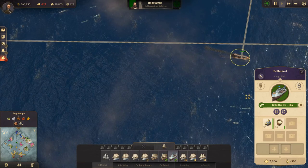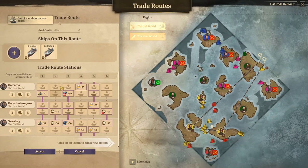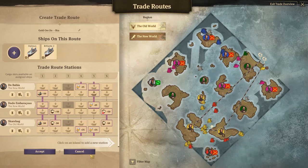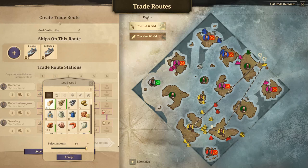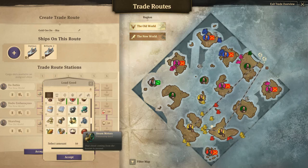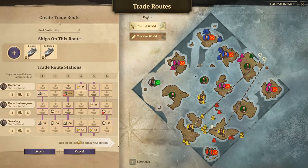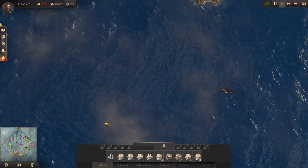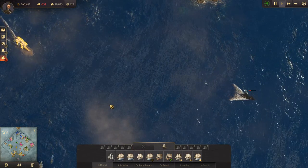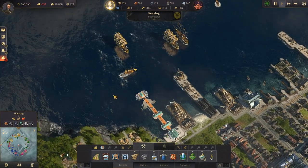We have a ship here with 15 and 14. We don't really need this on here anymore, so we could do something else. Let's pick up some more gold and drop it off here. You are chasing that guy down — very good. We're almost not losing any money right now, which is fantastic.